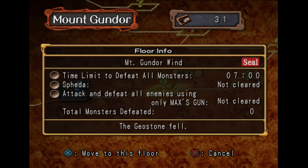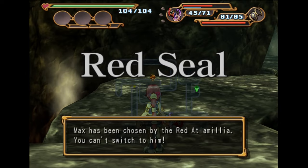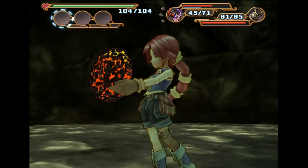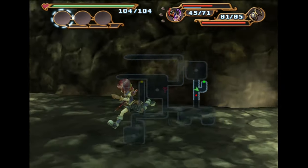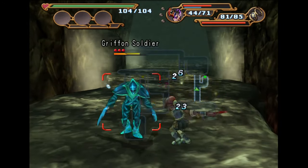This map actually forces you to do this floor twice, because this is a red seal — I can only play with Monica, but it gives me a medal to play with Max. So you can either just buy a seal breaker, or you can just run the floor twice. We may as well break the seal — it's only the second floor, so there probably aren't mimics, but I'm not really speedrunning this right now. I'm not going to go around skipping experience or anything.